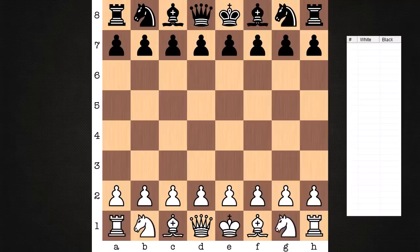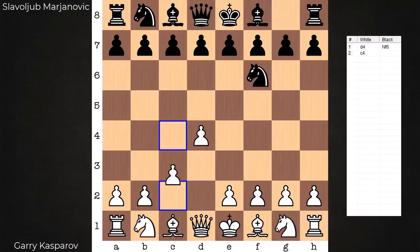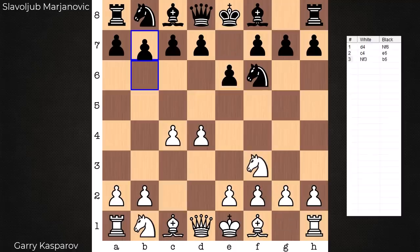Hi everyone, it's Jerry. I have a nice attacking game to share with you that was played in 1980 between Garry Kasparov on the white side and Slobolub Marjanovic. This was played at the Olympiad, Kasparov's first Olympiad. A 17-year-old Kasparov for this game. How does he destroy this Queens-Indian defense in only 23 moves?